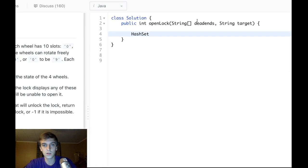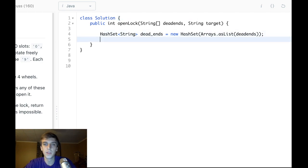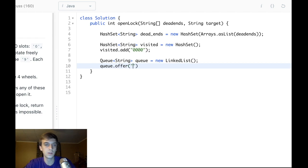We're going to keep a HashSet of dead ends — a HashSet of strings — we'll call it deadEnds, equal to new HashSet using Arrays.asList(deadends). We'll also have a HashSet of visited nodes — visited strings — and the first one we visit is '0000', so we'll add that. Now we also need our queue for breadth first search — a Queue of strings, we can call it queue or lockPositions — and we'll add our initial position '0000' to the queue.